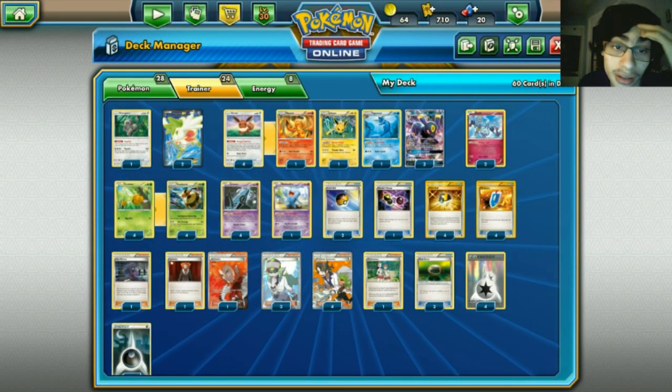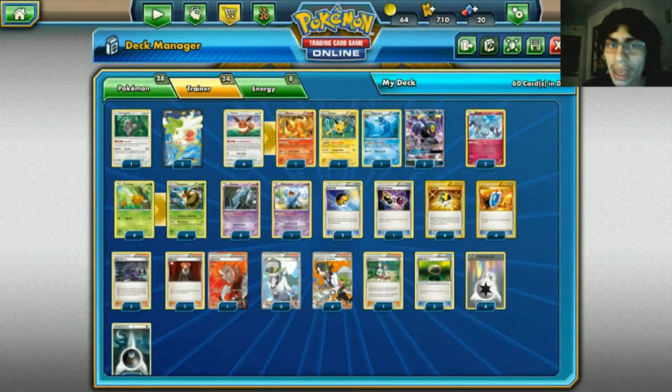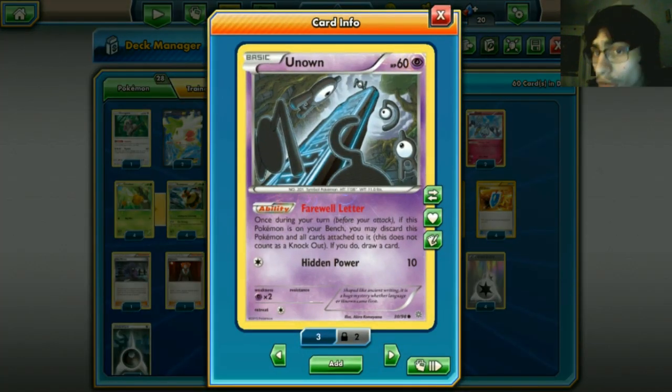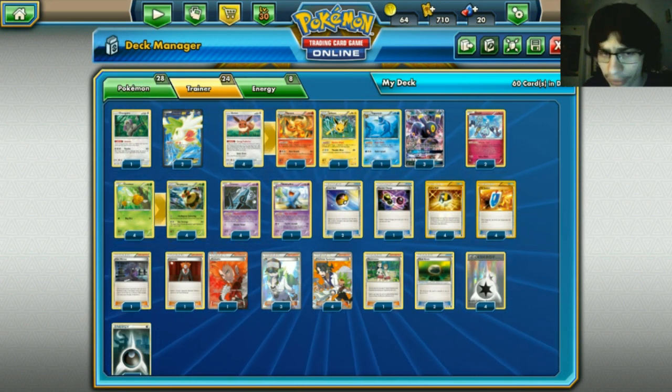We run two Shaymin - I'm kind of skeptical on running two. Maybe one is better since we're running Umbreon, so Shaymin is an easy target on the bench. We also run UNKNOWN - an amazing way to get Pokemon in your discard pile. Once you're in top deck mode, discard it and draw a card. Those are all our Pokemon - we run a total of 28, including a 4-4 Vespaquen line.